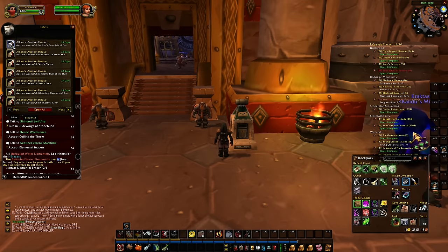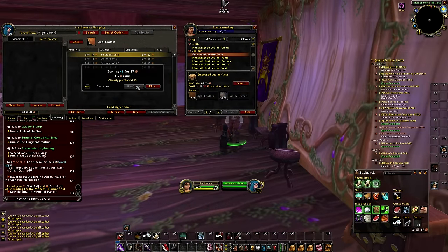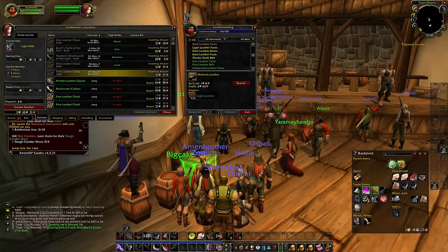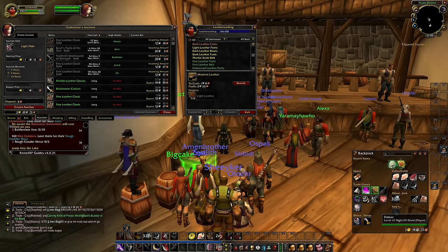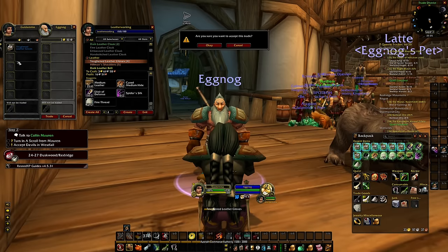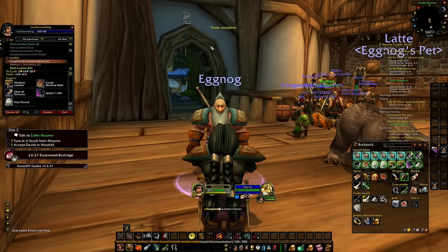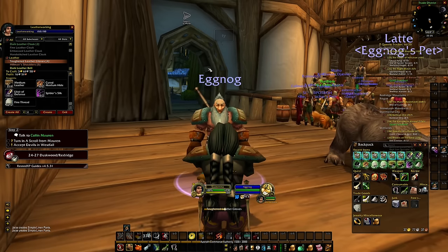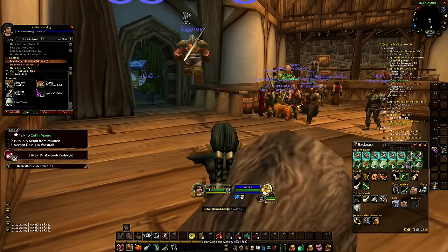Most of the gold I've made has been through the Auction House — either killing rares or leveling up my profession. It was possible to purchase materials, craft different green items, and sell them on the Auction House, where in most cases I'd make a profit or at least break even. Advertising items in World chat, Trade, and Yell chat helped a lot. Sometimes I could craft items and instantly sell them, so leatherworking might actually be my number one gold maker so far.